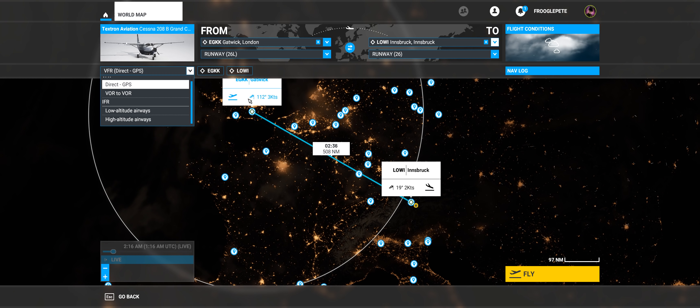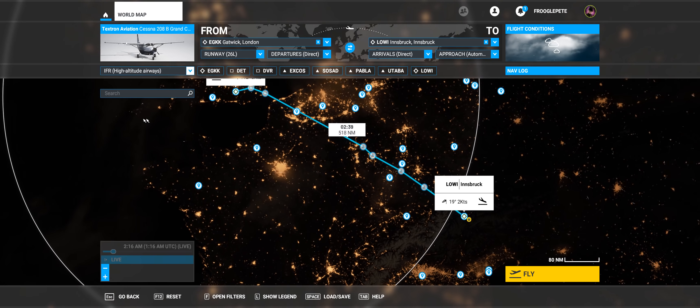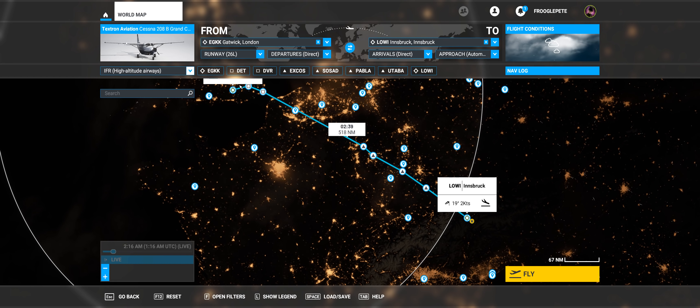So if you're flying a jet from Gatwick to Innsbruck, you'll typically choose high-altitude airways. We had this in the old sims as well. What it's giving you here are waypoints. So we're taking off from EGKK Gatwick, flying out to Dett, then Dover, XCOS, SOSAD, Pabla, Utaba, and then Lowy — and that's what the route looks like. I wouldn't advise newcomers to jump in here and do a flight with an Airbus like this. Cut your teeth on the GA aircraft, like a Cessna.